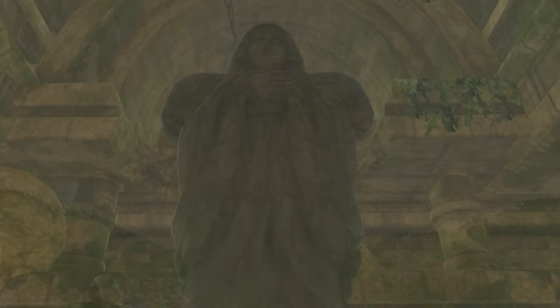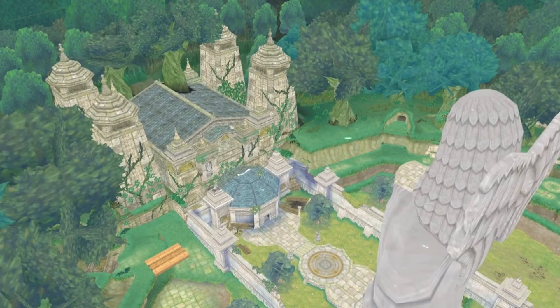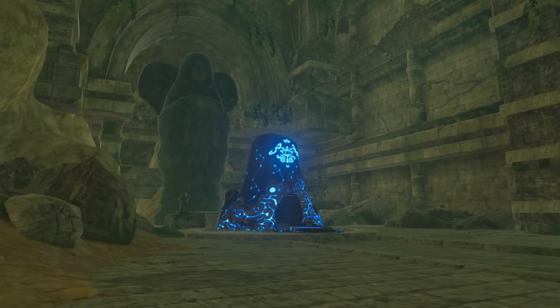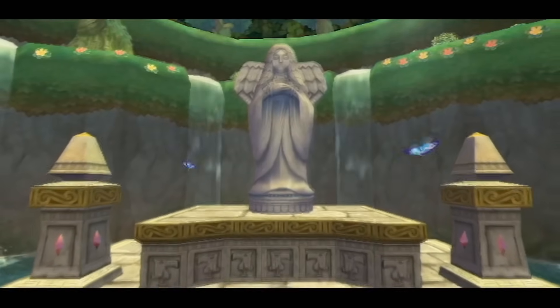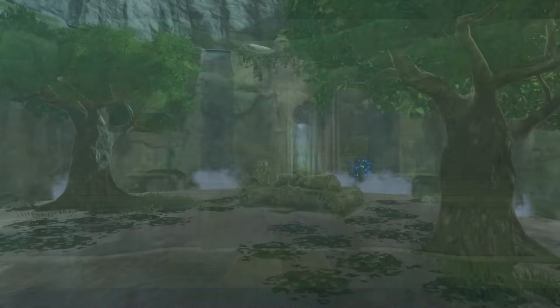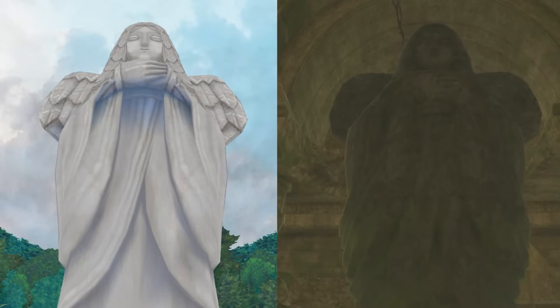But now, by the time of Breath of the Wild, we see what is apparently the oldest statue of the Goddess — a giant effigy found in the ruinous Forgotten Temple. The statue from Skyward Sword is colossal, hundreds of feet tall, tall enough for Link to skydive off. Yet in Breath of the Wild, while it's by far the largest of its kind in the game, what is apparently the oldest statue seems significantly smaller. However, the sizes of all Goddess statues are inconsistent. I think it's possible that these two ancient, gargantuan Goddess statues, found in two ancient temples an entire timeline apart, are actually one and the same.